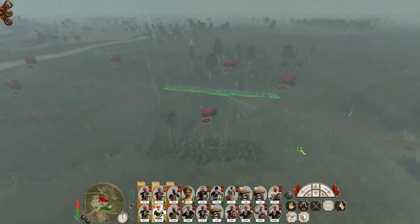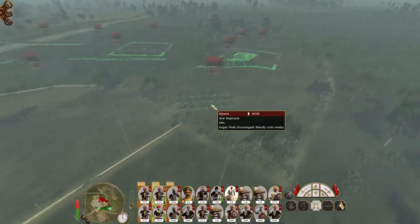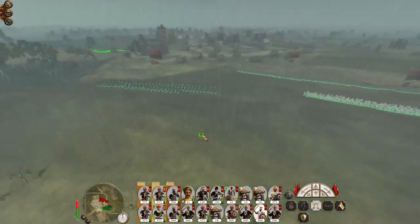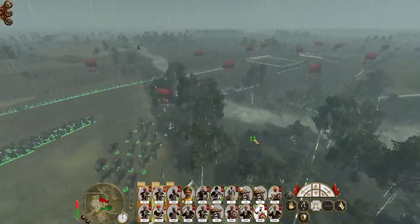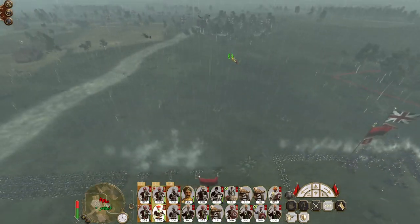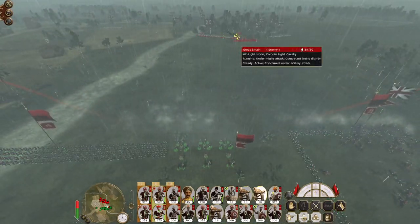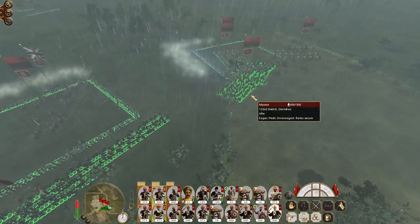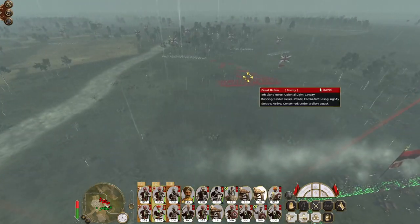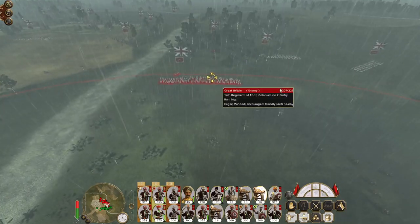They've aimed straight for my Kizobashi because they can't form square — and that's why they've now pulled back. Keep my elephants pushing up. Oh, a unit of Sikh warriors — let's bring them into the center. They've hit my Hindu musketeer units as the next best option, but this unit is very elite. Colonial light are charging into the square as well — canister shot blast the 14th. Dervishes can counter charge.